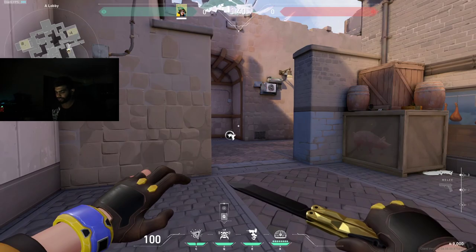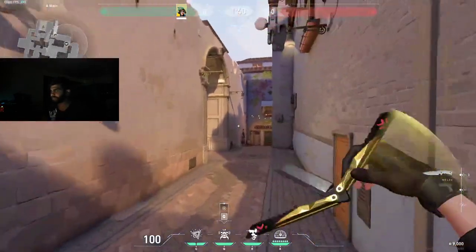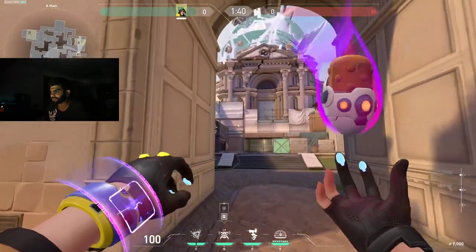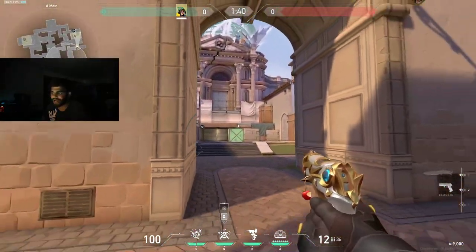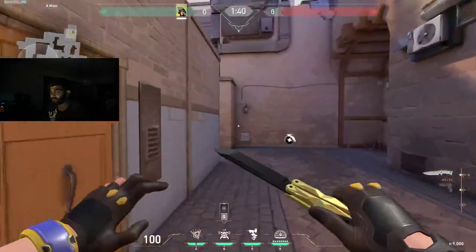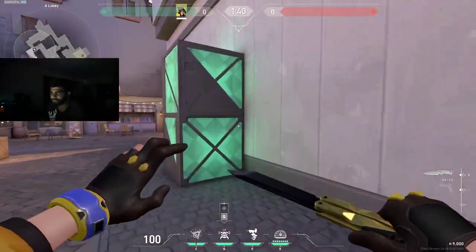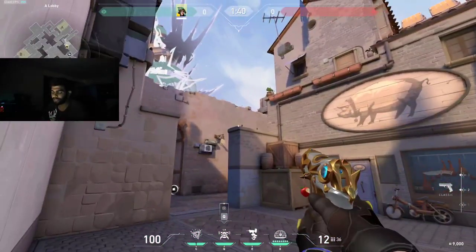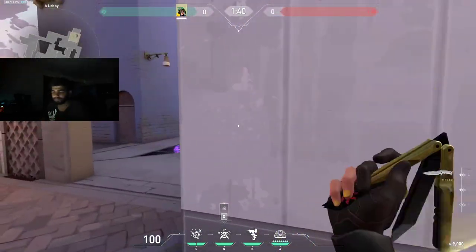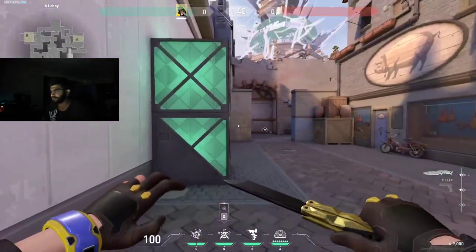How I play KJ when setting teammates up: I don't go with them and just toss mollies, because I need to watch the flanks. Maybe I set my teammates up and then go for a late lurk — that's typically what KJ is meant for.